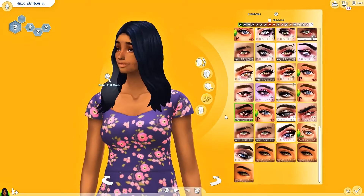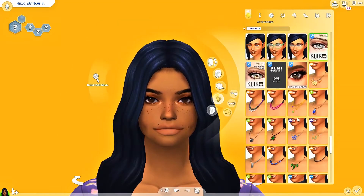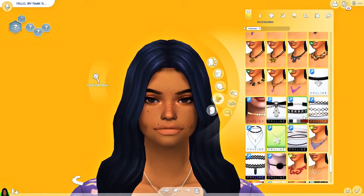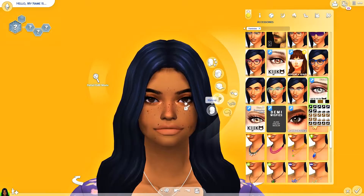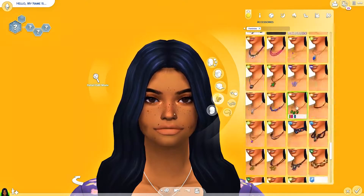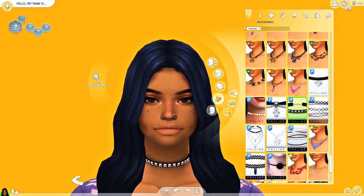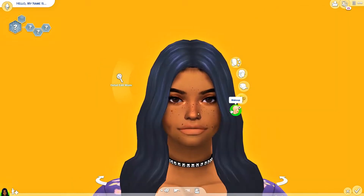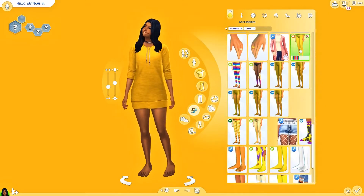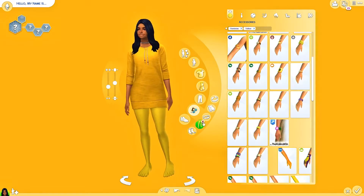I am so happy about this sim because I spent a good solid hour creating her, just because of the hair, the eyes, the makeup, and the freckles. I have the More CAS Presets mod by Zerbu, which allows me to manipulate more options like nose size and head shape — literally everything about the sim. I also have sliders in my game where I can change the height and the waist.